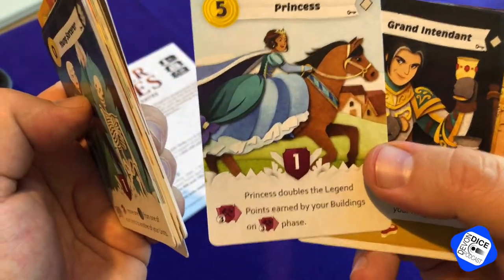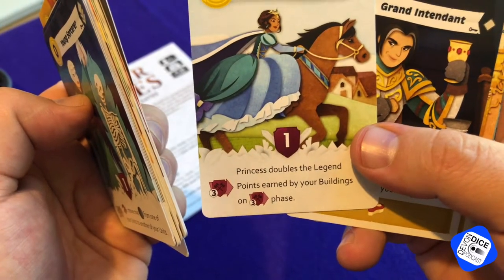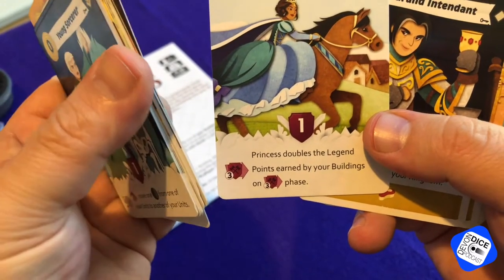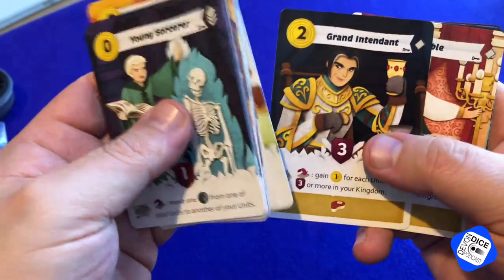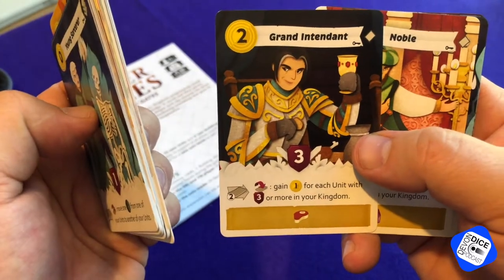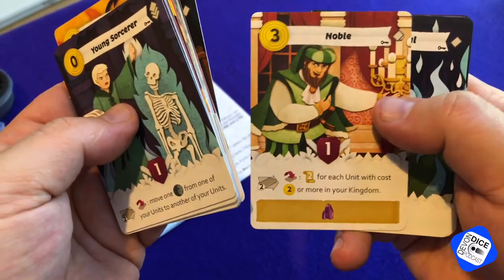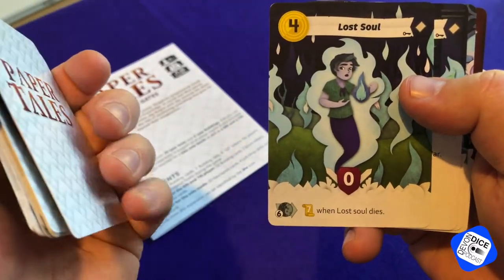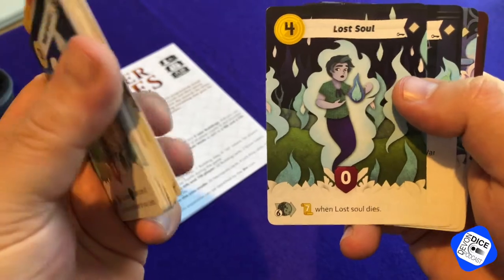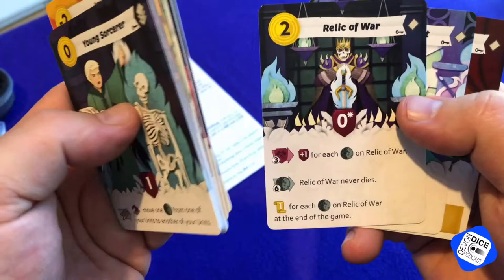Princess — only one card. Princess doubles the legend war points earned by your buildings on phase three. Sounds interesting. Lost Soul — at age six, seven points when Lost Soul dies. Wow, it's pretty pricey, but it's a nice seven points when he dies.